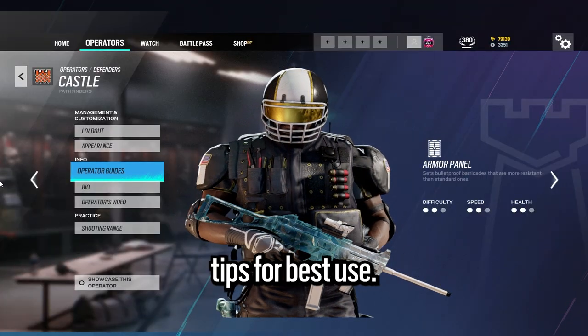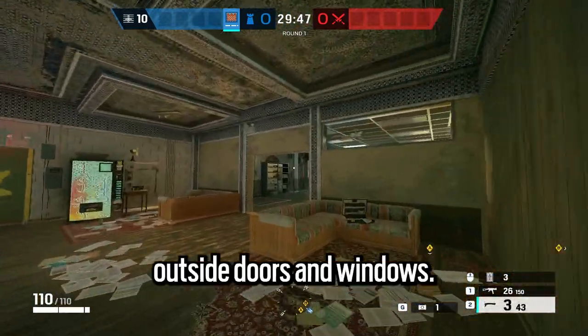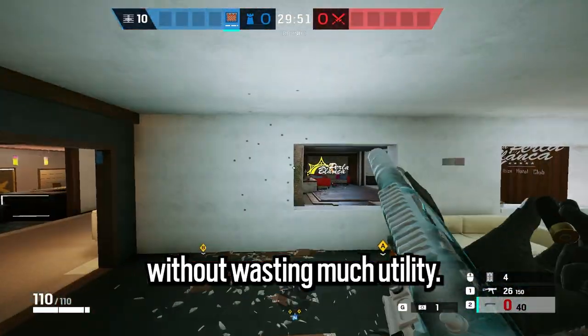Now let's take a look at some general tips for best use. When using your panels, don't place them entirely on outside doors and windows. If the attackers have a Sledge, for example, they can easily clear all the panels without wasting much utility.